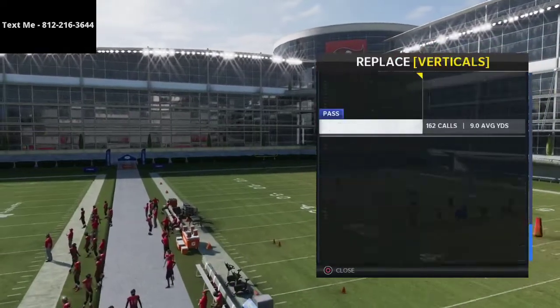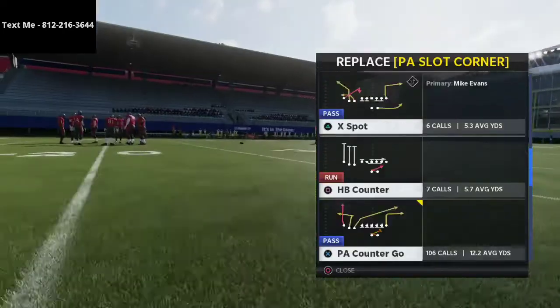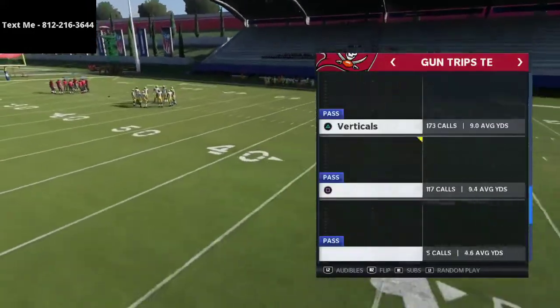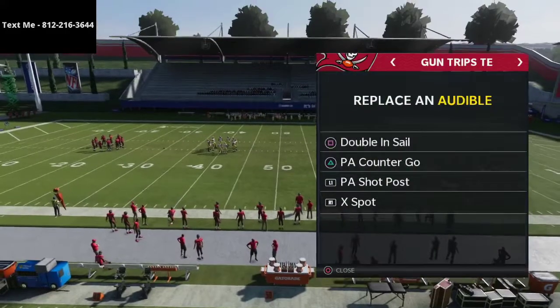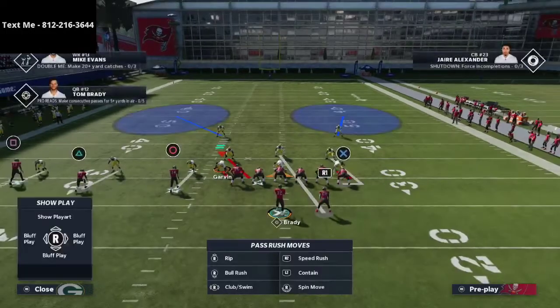PA counter go is another important play, curl flat is another important play at our disposal, and then X spot — a lot of people like to run that, but that's not in the New England playbook. We use PA slot corner if you're running with New England, and then PA shot post. What I'm going to do is take curl flat out of my audibles and come out in that every single play, and this is what you're going to get as you see right here.